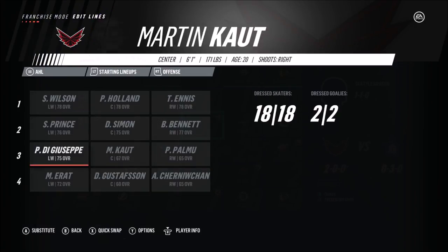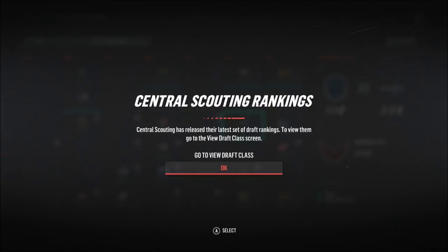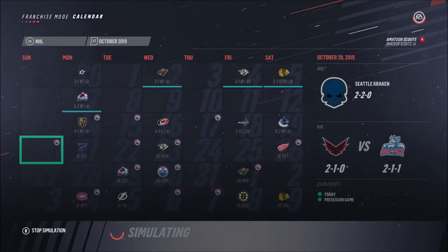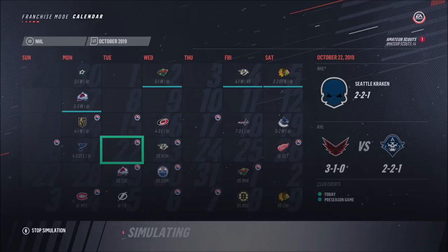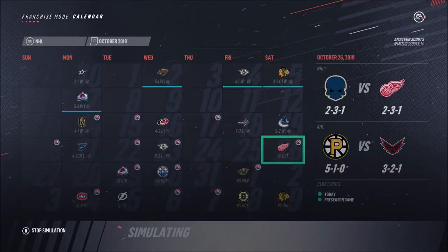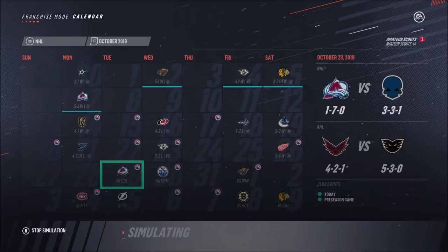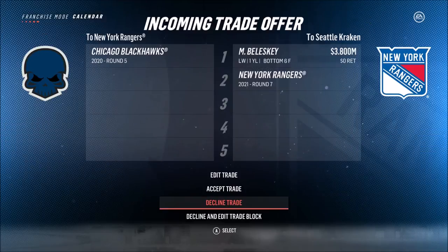We're weakening our AHL team a bit, but that's not a big deal. We've got a top nine prospect as well, which is pretty good. After two games it's 1-1. Hopefully we won't get too many injuries since we do have a lot of depth to play. The minors are already 3-1, which is a pretty good record. We've got two losses in a row now — three out of four losses in regulation — but we did get three wins, and we're playing much better than last year.